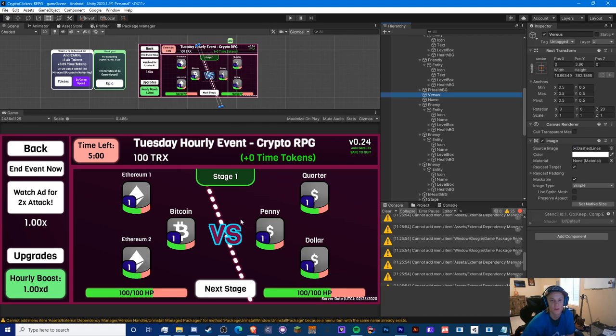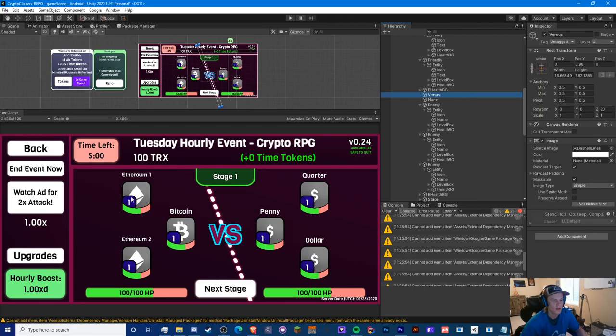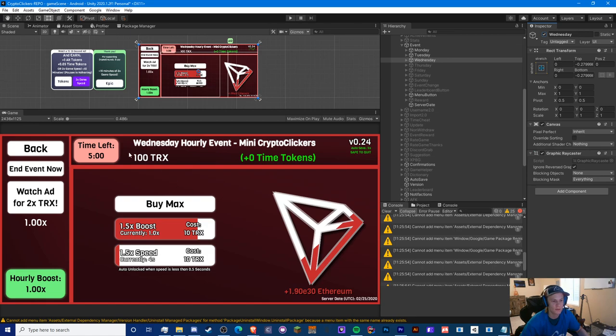This is the Tuesday Crypto RPG event — I've never done any form of turn-based RPG mechanics before and it turned out great. The theme is crypto versus fiat. If you don't know what fiat is, it's basically your local currency like the dollar or the euro. You can upgrade and unlock up to three cryptos, improve their health and damage, and fight through stages against stronger fiats. It's idle so you just hit next stage and upgrade.